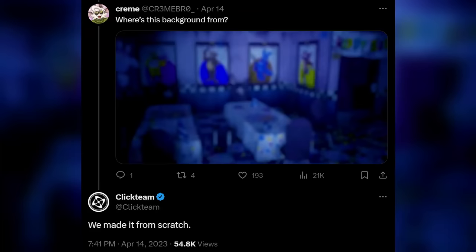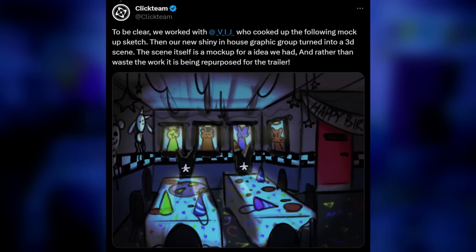FNAF fans were curious, so they asked Clickteam where this was from. Clickteam actually responded saying that they made it from scratch, further clarifying: 'We worked with community member Judy, who cooked up a mock-up sketch. Then our new shiny in-house graphic group turned it into a 3D scene. The scene itself is a mock-up for an idea we had, and rather than waste the work, it's being repurposed for this trailer.' So not only do we get behind-the-scenes sketches for this room, which means there's some bigger picture going on here — they basically laid it out for us. It seems like whatever they were working on didn't pan through, so they just threw it up as a background. I think fans will enjoy that.